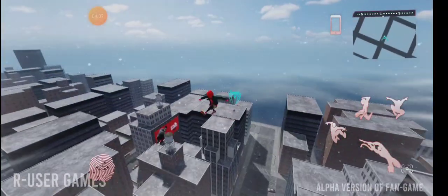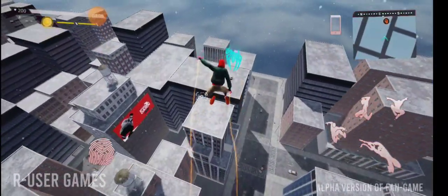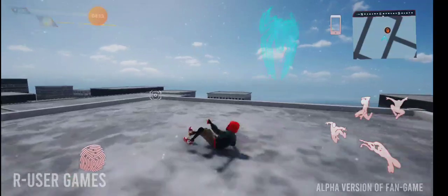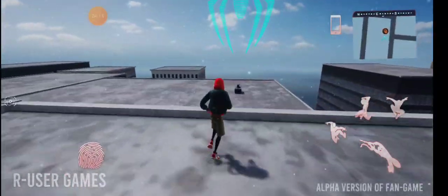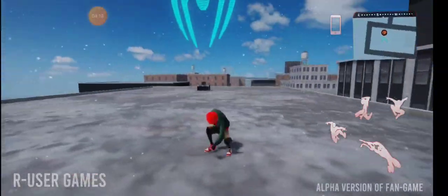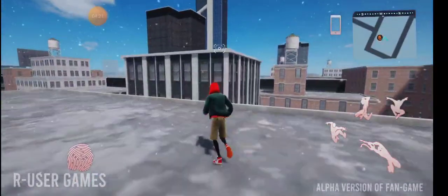You also have the Into the Spider-Verse homemade — I like this one — and then the Advanced Tech suit. We're gonna rock the Into the Spider-Verse homemade. You have different mini-maps and as you're coming down you can parkour — it's pretty cool. Let me show you that parkour button really quickly.